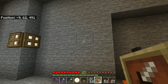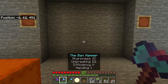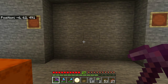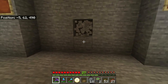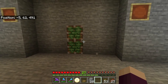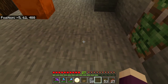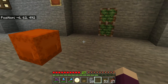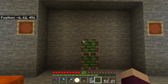I'm going to start with a couple of item frames - one right here and one right there. Then let's get our sticky pistons. I kind of don't want them to be exactly centered. We need these to be one block behind the wall so that when they extend, they come out to the right spot. We're not making a hidden door - it doesn't need to be flush. We're going to put bookshelves here, and these pistons will push out so the bookshelves blend in with the others.